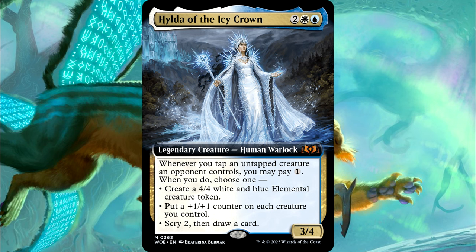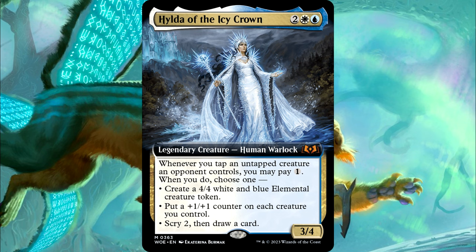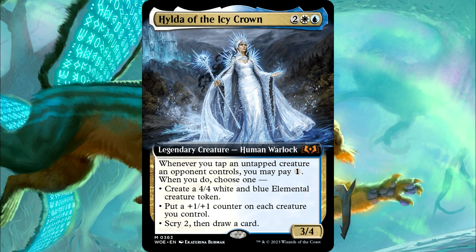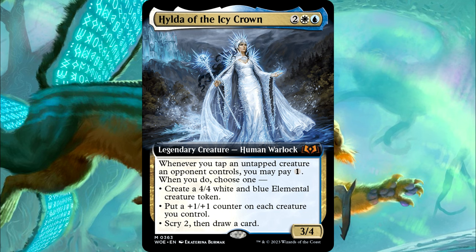She says that whenever you tap an untapped creature an opponent controls, you may pay 1 generic mana. When you do, choose 1: Create a 4/4 white-blue elemental creature token, put a +1/+1 counter on each creature you control, or scry 2 and then draw a card.